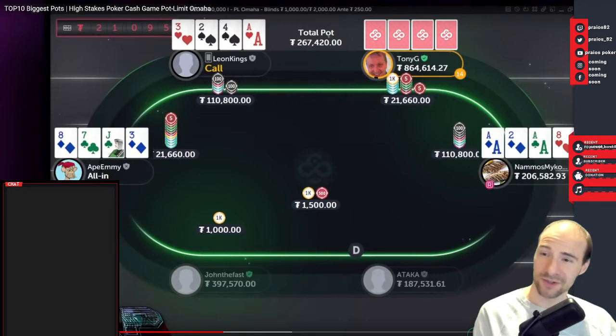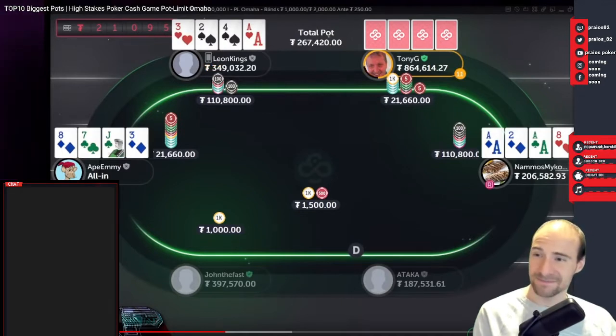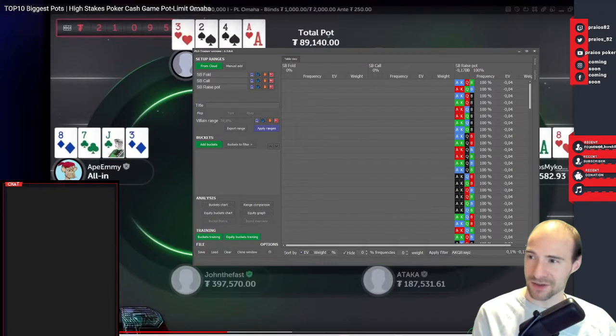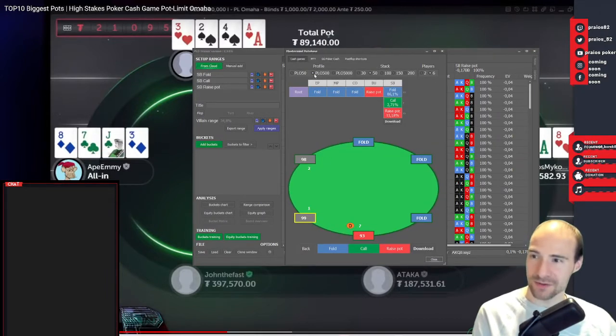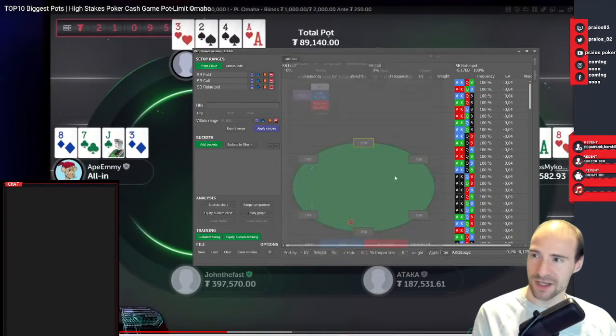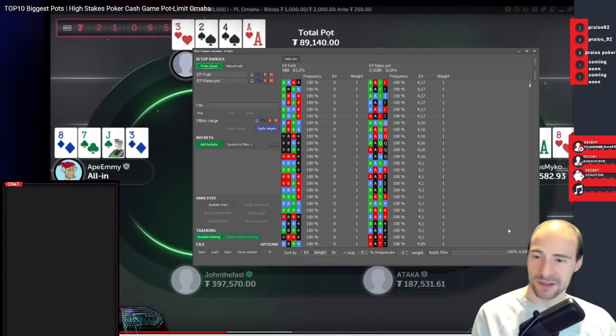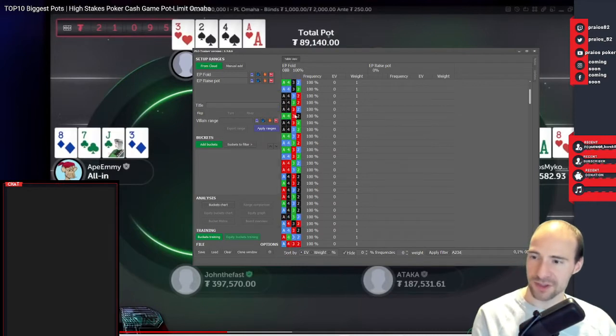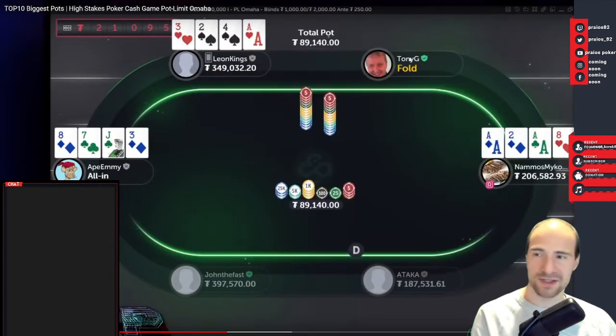Very interesting if Tony can fold preflop — my guess is that he's not folding ever to a 3 or 4-bet. Maybe in these big games he will play okay sometimes. I also wonder if Ace-2-3-4 is an open preflop so let's figure it out. This is definitely a close one. Even the double-suited version is a fold apparently, but it's Leon — I think for his standards that's quite a good hand, so can't blame him.